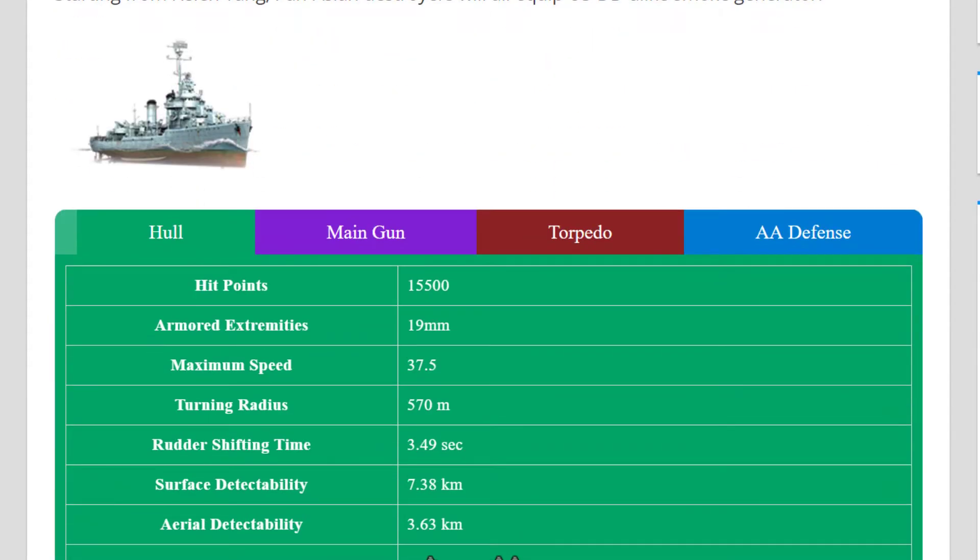Ladies and gents, let's start with the hit points: 15,500. Maximum speed 37.5, turning radius is just absolutely fantastic at 570 meters, rudder shift 3.49. Now all those stats are with no captain and no modules whatsoever — it's a stock configuration. But in general, it's basically a Benson in terms of speed, turning radius, and armor.